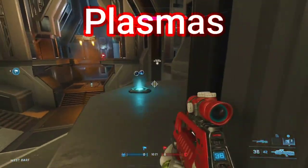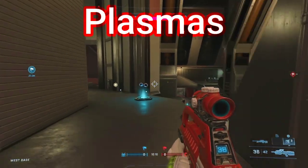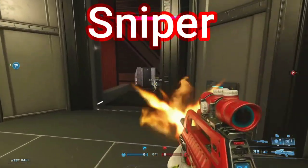Then you have plasmas. This is where a lot of people like to sit when the enemy team comes in your base — they'll sit here and kind of just chill. Make sure you call this plasmas so your team will know. Over here you got the sniper spawn.